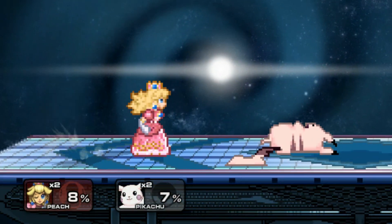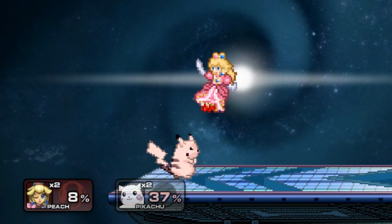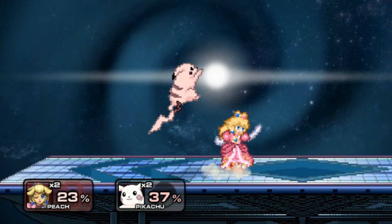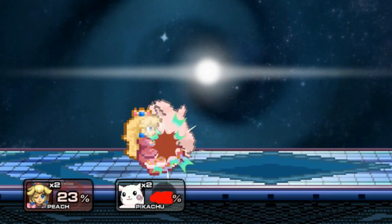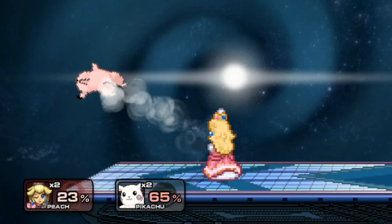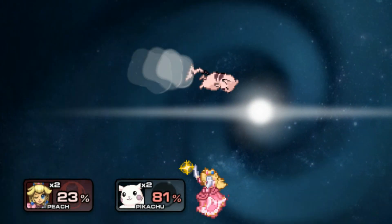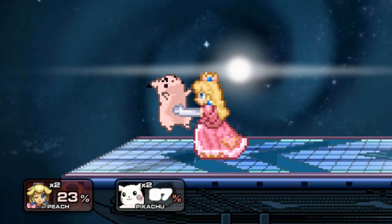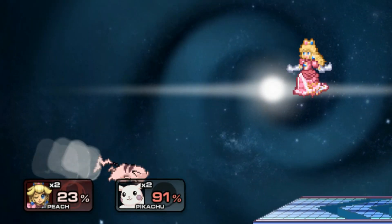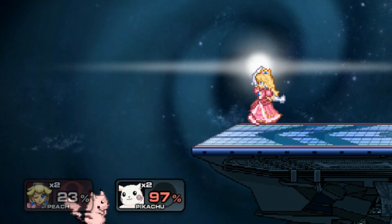Down throw. Down tilt. She's fast. Her moves have zero — that's the thing about this game, there's like zero end lag on moves that are normally super laggy. You just continue to combat. There's no L-canceling, but that's because it's not really necessary. The base knockback of Peach's jab is hilarious.